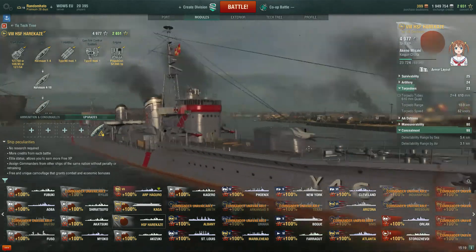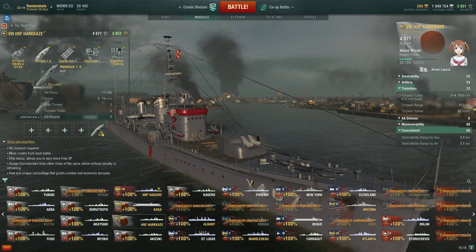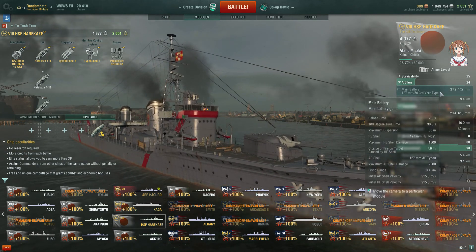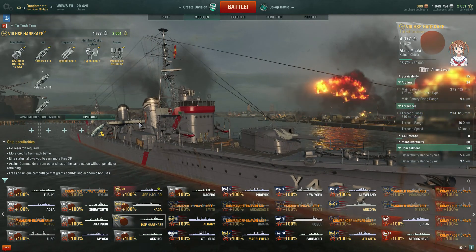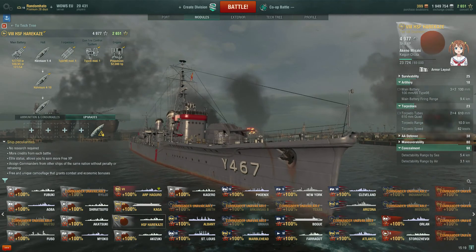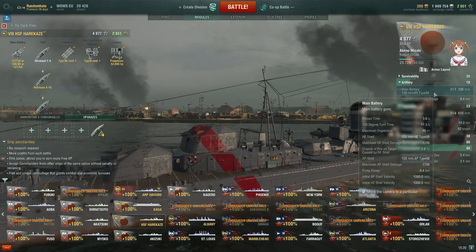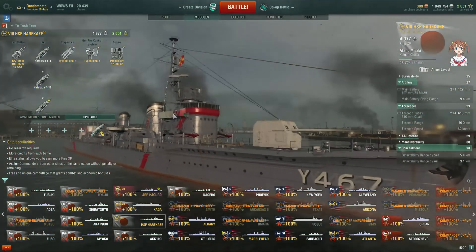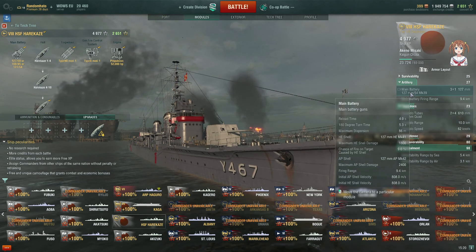Essentially this is the Kagero - I'm not going to dress it up, it pretty much is the Kagero, just as a premium. However, there are three odd things about this boat, and they are the hulls. You get three different hulls on this boat, and because it's premium it all comes unlocked, you don't have to grind for them. The numbers refer to the episodes of High School Fleet that this boat is in: episode 1-4, episode 4-10, and episode 11-12. Basically what changes are the turrets - it's an interesting and novel approach, certainly a different take on a premium.